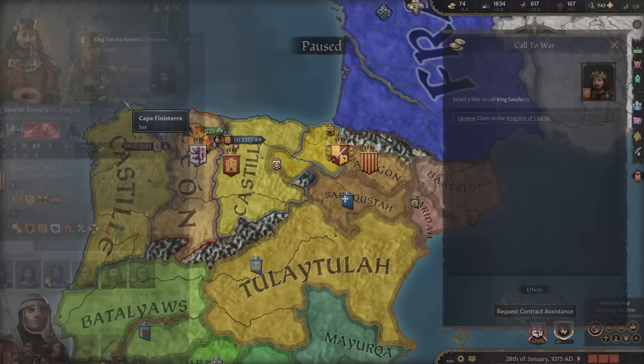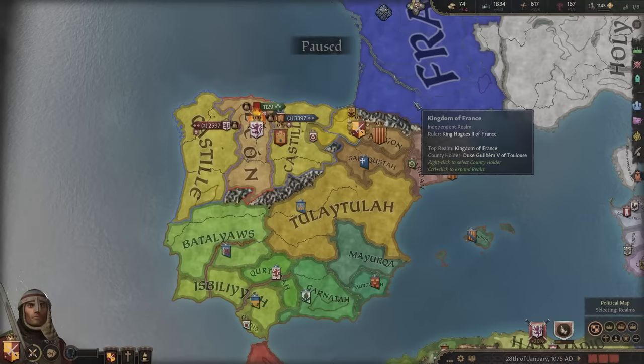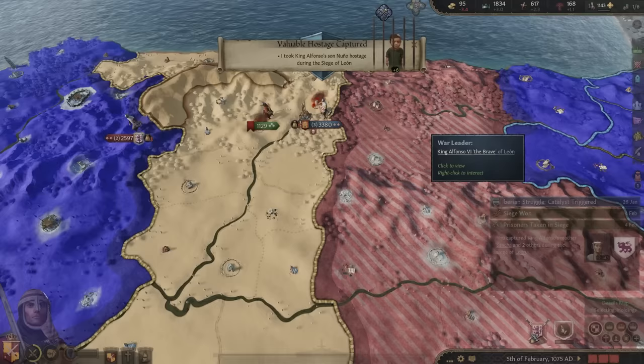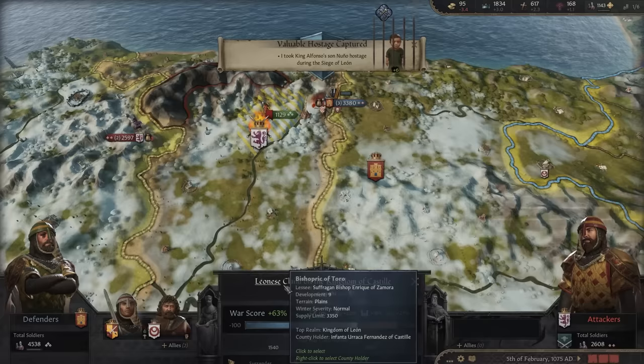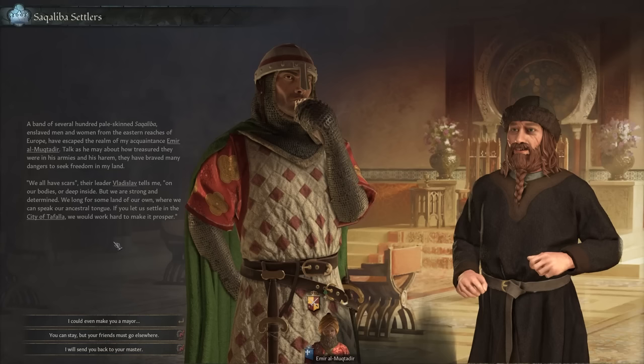We'll kidnap the King of Aragon — why not? Wait, I can pay him to join. The mercenary can pay another man to join? That's so goofy, I like it. That's a lot of sieging done — I even captured the heir. That should give me a whole lot of war contribution. Now we just need to finish this. And I took their house banner — I'm thinking you might want that back, but that's not going to happen.